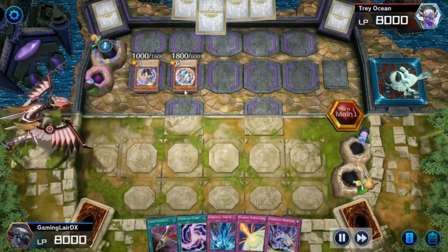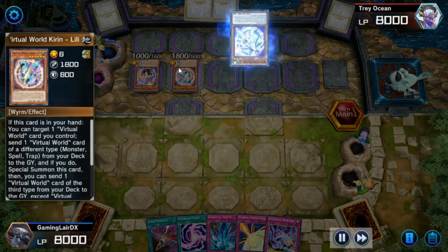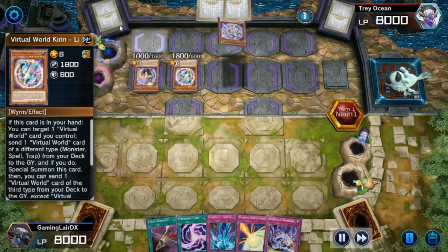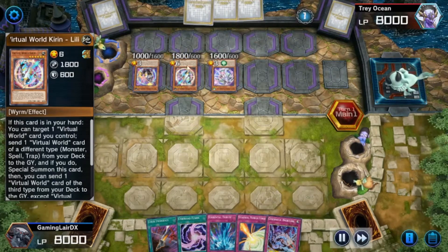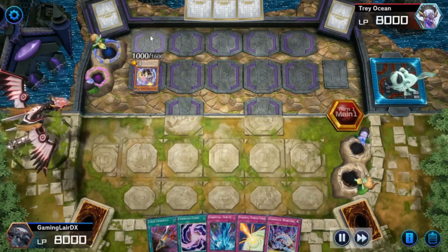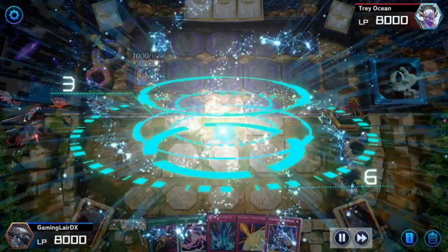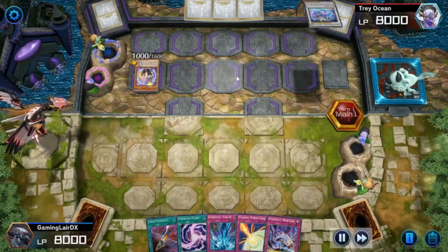Pretty much, you could target one Virtual World monster from your hand. They go ahead and summon, then you could target a monster on the field, remove a card from your deck to summon another one, and so on. Some of these cards can be activated from the graveyard to do other stuff. Not too familiar with it, but I did read them during the duel. It was crazy - it allows you to special summon a lot of cards.